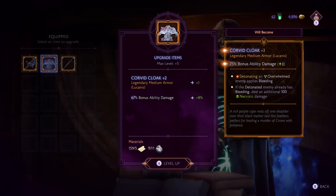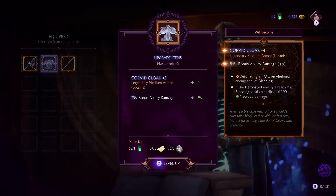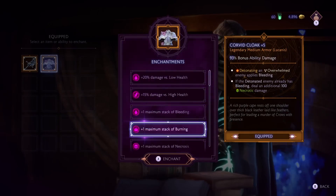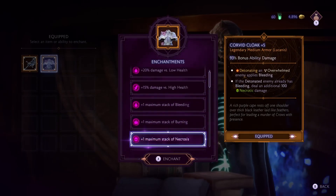Let's upgrade Lucanus' Corvid Cloak to level 5, greatly increasing its bonus ability damage, and enchant it with plus one maximum stack of necrosis.